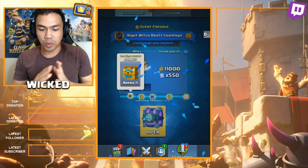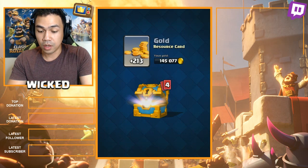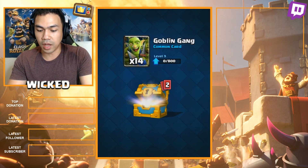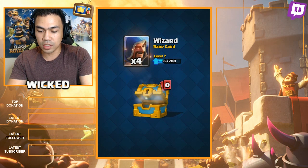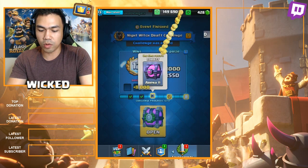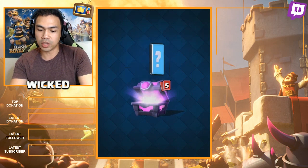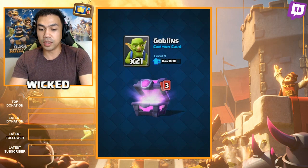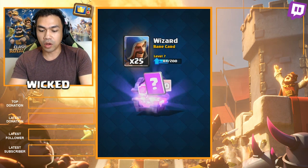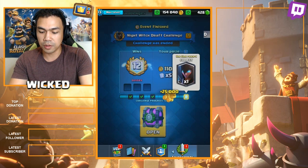Alright guys, we are going to open up all the rewards. This is the dev build, so we're going to collect the one-time gold chest. We've got some Ice Spirit, Goblin Gang, Elite Barbarians, and the Wizard. Now we're getting the 8,000 gold! And now the magical chest — Fire Spirits, Arrows, Skeletons, Goblins, Archers, Wizard. We got the Lightning Spell, which pretty much made me win against Bruno. And 25,000 gold!